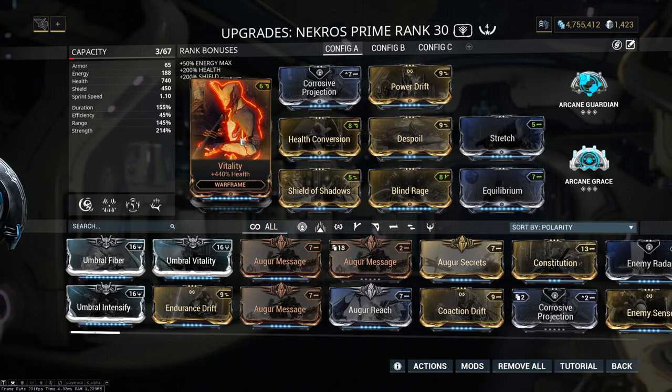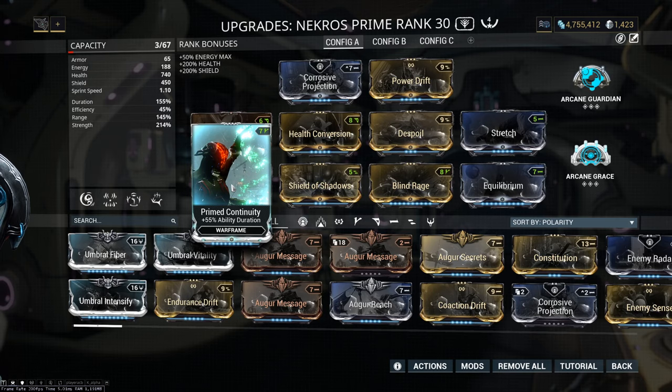Alright guys, this build is pretty much for all content. First we have Vitality — nothing crazy there, just for some health. After that we have Primed Continuity for more duration on your shadows. With this mod you can have between 40 to 50 second shadows with you.